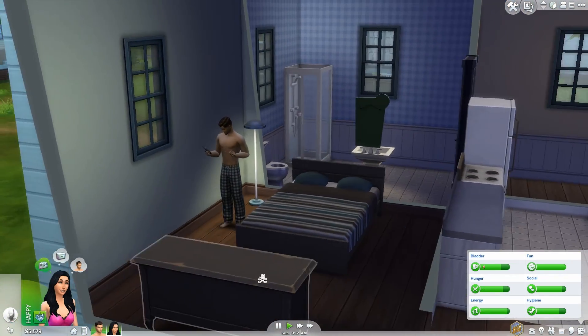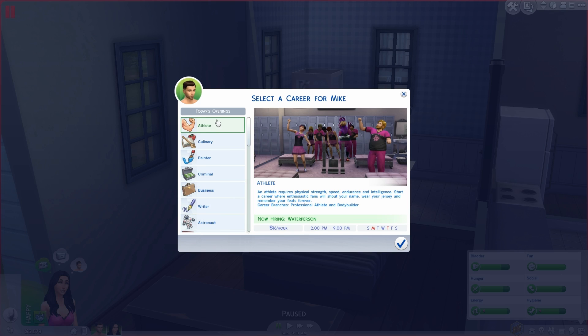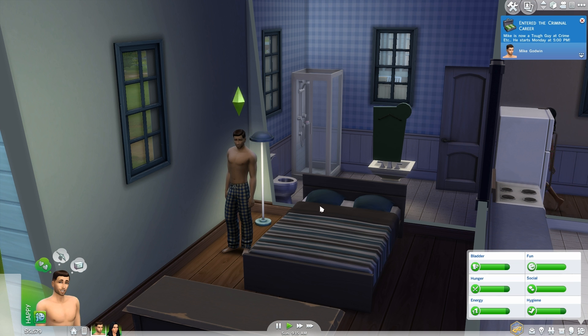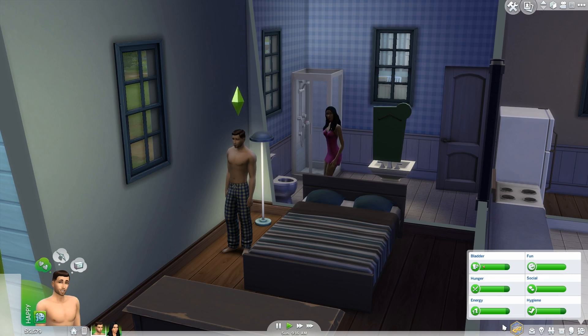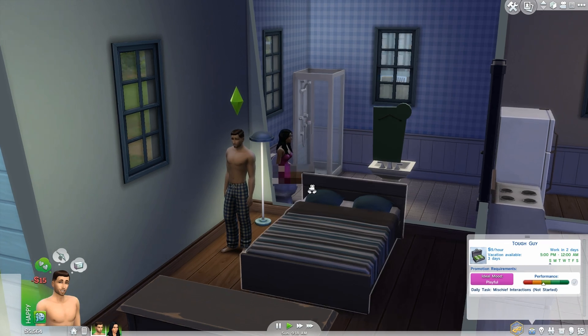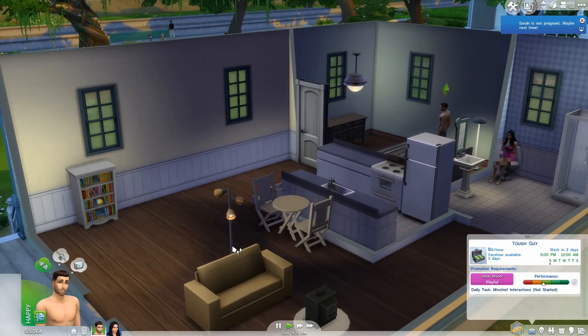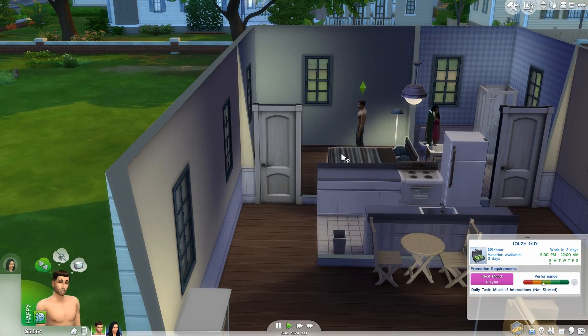We want the criminal career, which is nine simoleons an hour — not every sim wants to play by the rules, so you can make tons of simoleons as an outlaw. Career branches are boss and oracle. He's entered the criminal career and starts work in two days, which isn't too bad because we do have money. Sarah's not pregnant this time — maybe next time. We're going to have to try again.